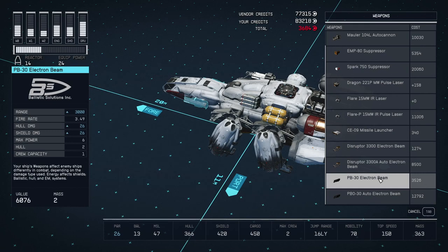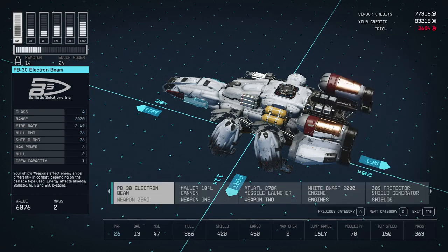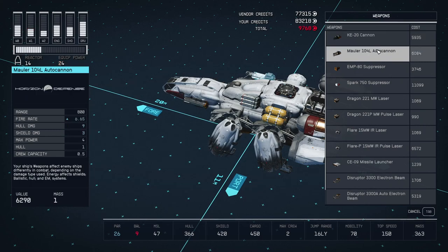We have the weapons here, and I went with the PB-30 electron beam. It seemed to have more power. I don't know how all of it works really — I replaced the lasers since they seemed a little bit weak.